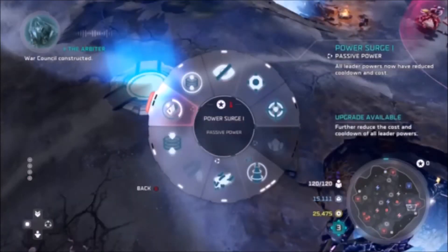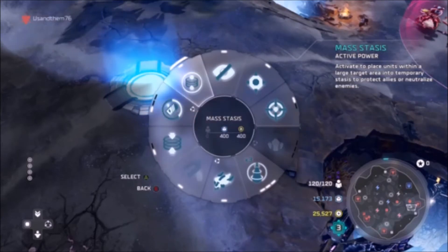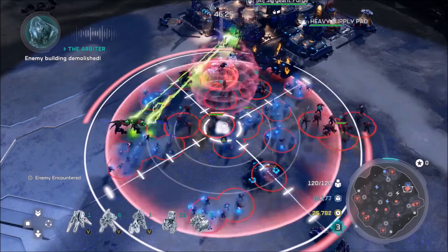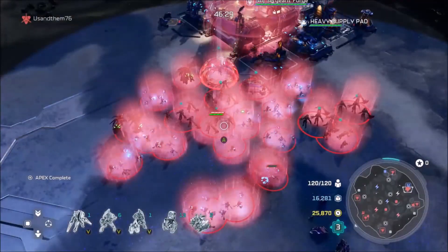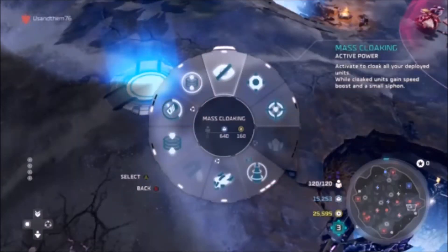The eighth one is a passive called Power Surge, and it reduces leader power cooldowns. The ninth one is Mass Stasis, and this is a much larger version of Stasis. The last one is Mass Cloaking, and this turns all of your units invisible while they gain a speed boost and a small siphon.